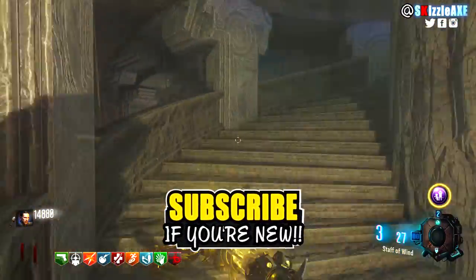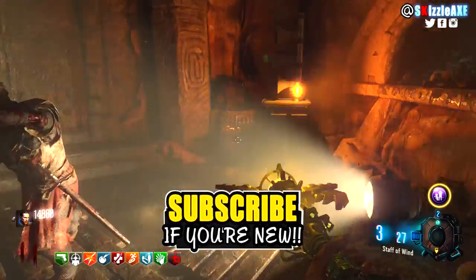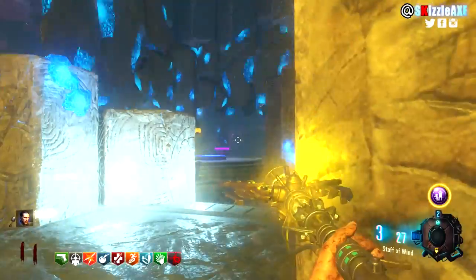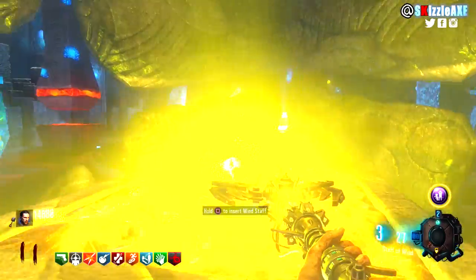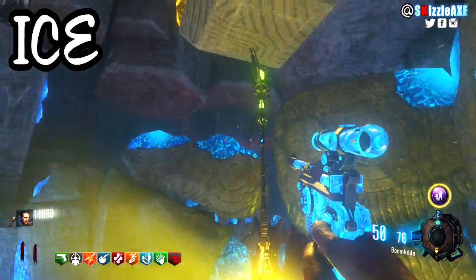Now the last thing is to make your way once again to the crazy place, put your staff down, and get about 20 kills. Once you get 20 kills you can pick the wind staff up — you now have the upgraded staff.